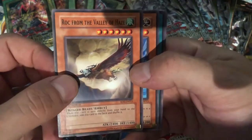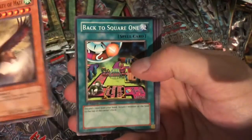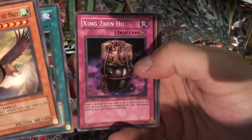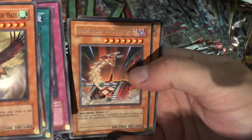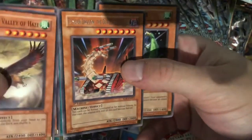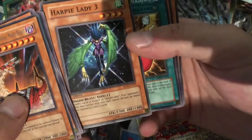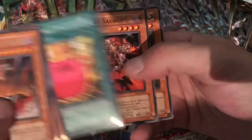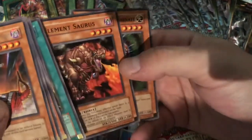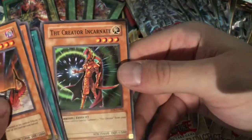Alright, to get started we have Rock from the Valley of Haze, Element Magician, Back to Square One, Ying Zen Hu I think, Fusilure Dragon, Dual Mode Beast, Harpy's Lady 3 — awesome, pretty sweet. Set that guy aside. Mokey Mokey Smackdown, Elementosaurus — this was an awesome card back in the day, I remember getting that, it got some use. And the Creator Incarnate — little mini creator.